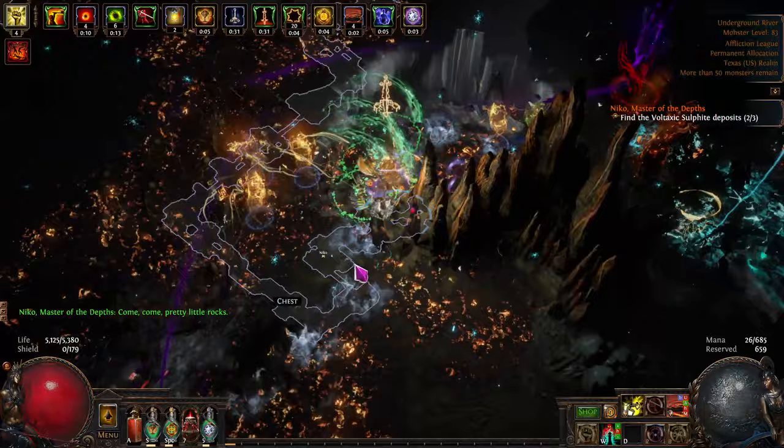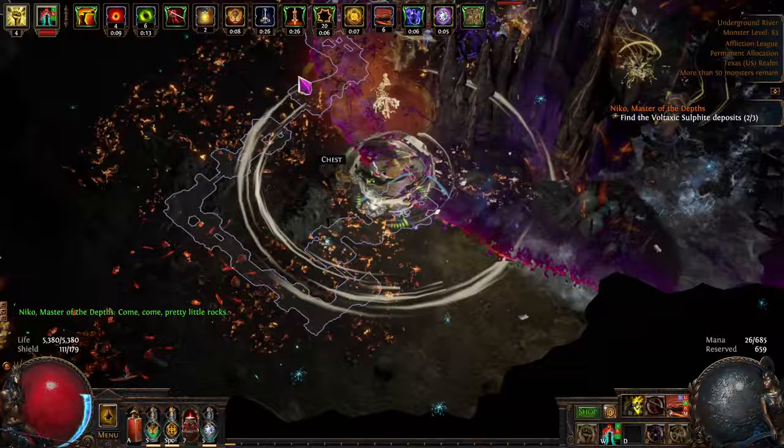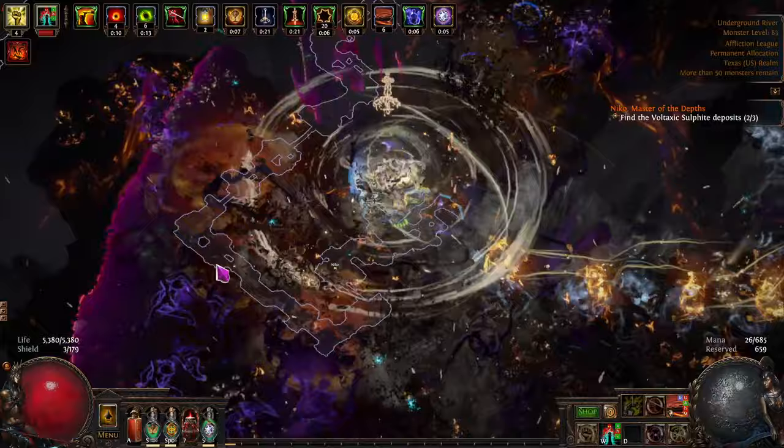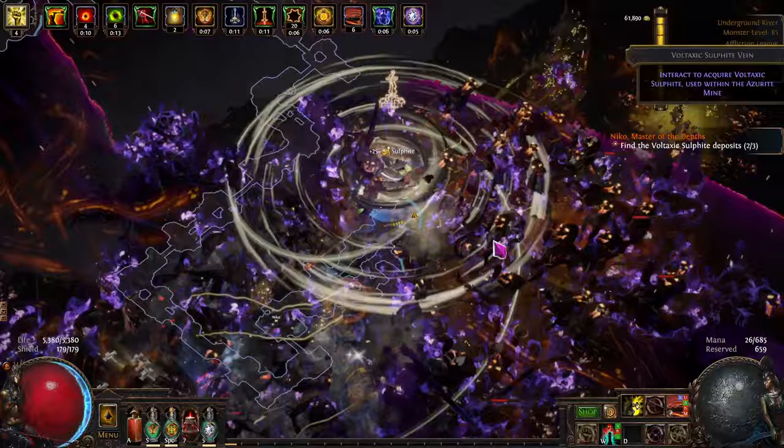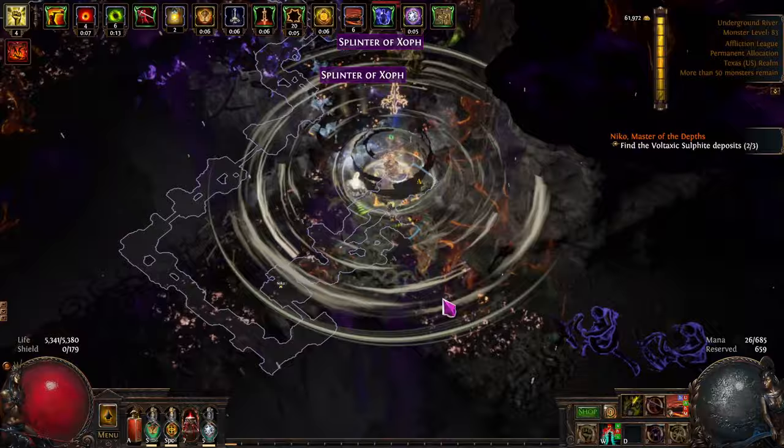Got a Breach here — might as well pop that down and put a totem down. I don't usually get very good stuff from Breaches, but there are a lot of monsters in them. Here's a good monster. I've tightened up my build a bit — look at all these guys, that's a lot. I don't even know what those are worth, I always pick them up.